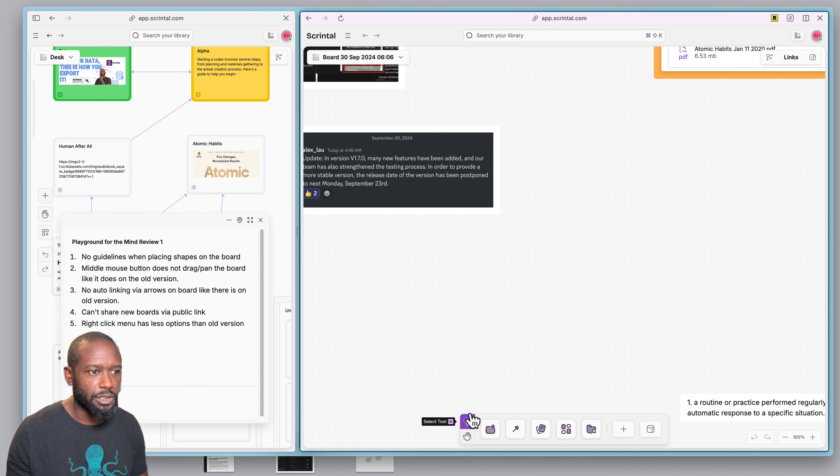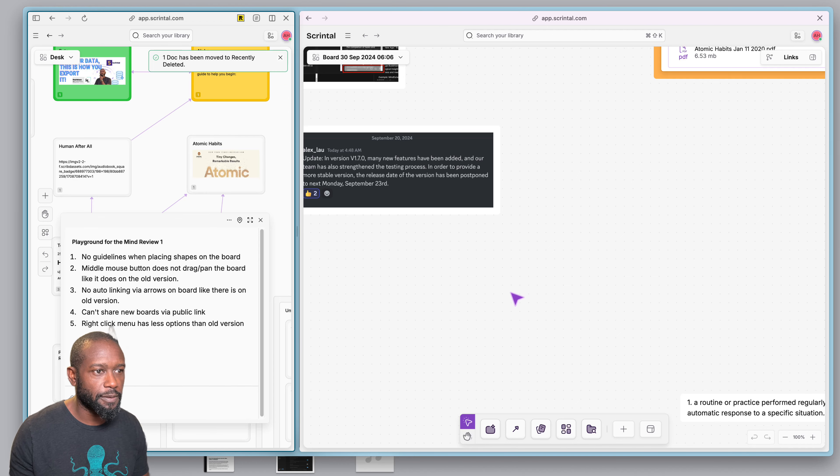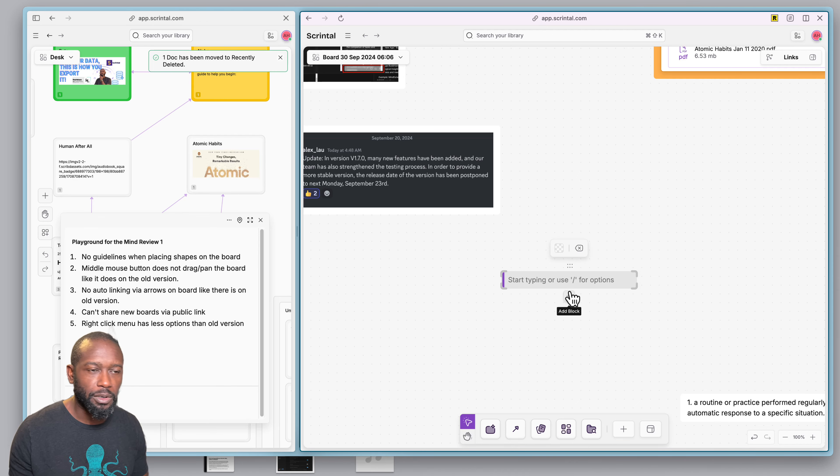Going back to the menu: you have the selection tool, you have the drag tool, and you also have the create new block option. This is somewhat similar to the old board where by default, double-clicking creates a new card. On the new board, double-clicking creates a block — I'll show how that works in a bit.